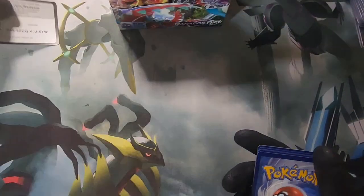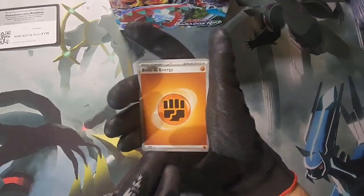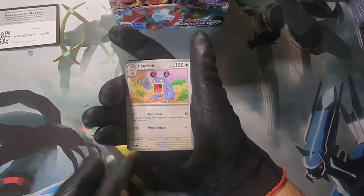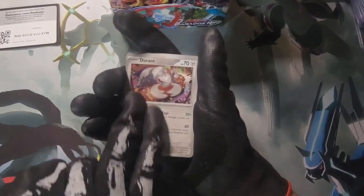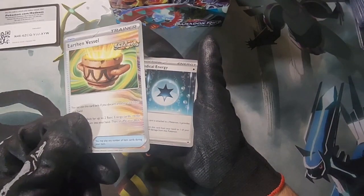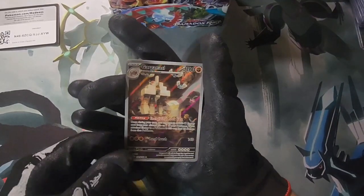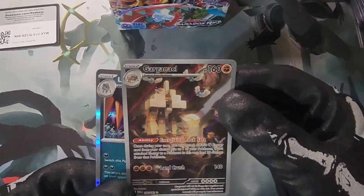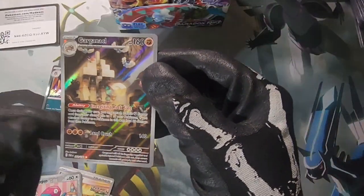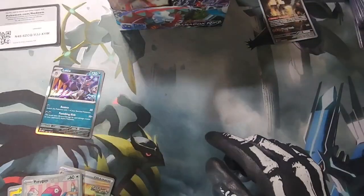There are supposed to be some pretty good odds to pull stuff in this set, so hopefully we hit big. First pack: we got that energy, Horsea, Joltik. Here's an example — the ancients have a little card on the right. There's an ancient right there. Garganacle, nice, and a Low Kick. We'll take that to start. Good pack, on to the next.